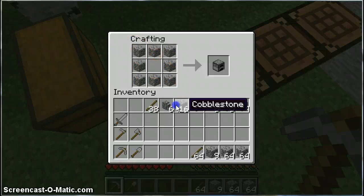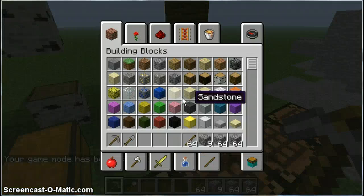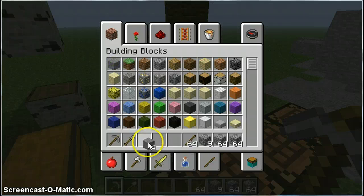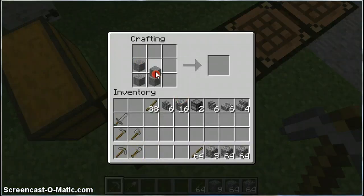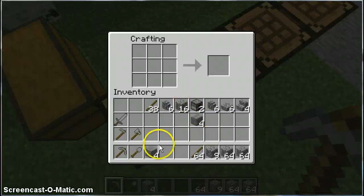Furnaces do stack - see? Half them and together. I'm not sure if there's any other things. You can cook stone to make stone bricks. They stack. This is what you have to do with most of it - just cook it.